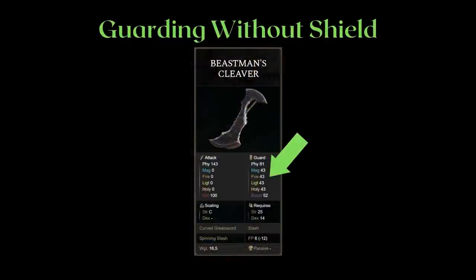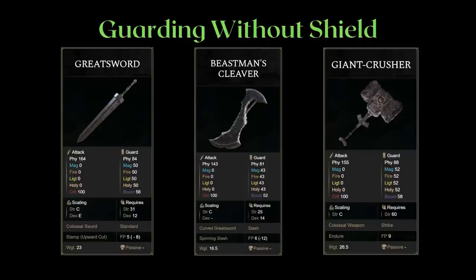However, this is also because the requestee of the video wants a level 125 build, even for PvE, and doesn't enjoy the slower speed of colossal swords or colossal weapons. This build will work just fine with a few tweaks to accommodate the heavier weight of a greatsword or the Giant Crusher. But at level 125, the cost of the weight versus the Beastman's is actually fairly significant, so the Beastman's is a great choice.